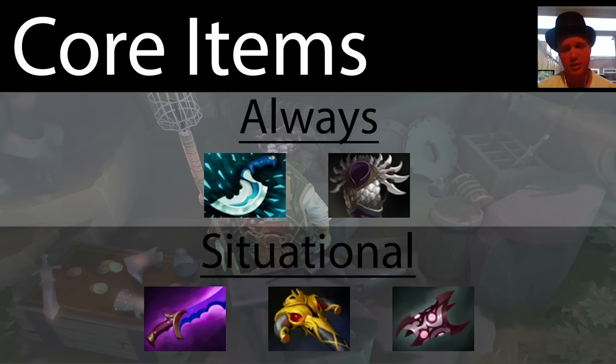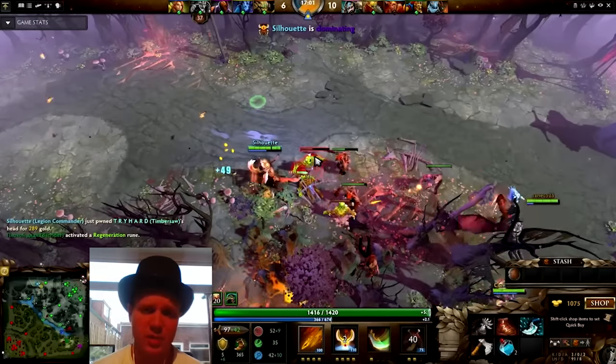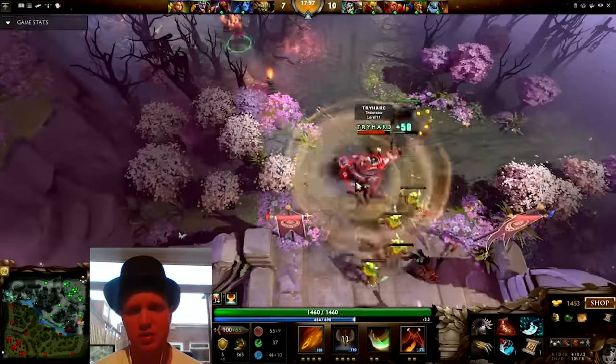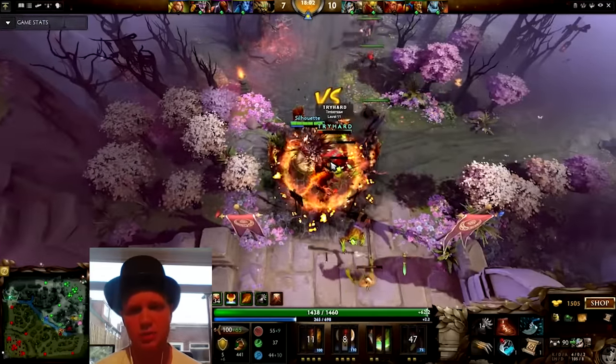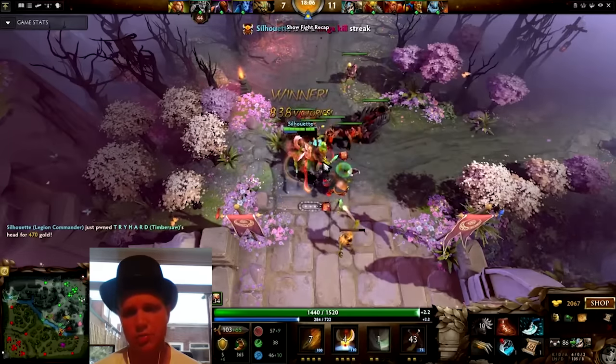As soon as you get your Blink Dagger you should always get a Blade Mail. Once you've got those two, the other three situational items are really up to you. Sometimes people will go for a Shadow Blade to start a duel, but generally speaking that's a mistake — they're easy enough to counter. I can't see a reason why you wouldn't want to use a Blink Dagger instead: blink in, activate your Blade Mail, start a duel and with a bit of luck you'll pull ahead and win all those duels.